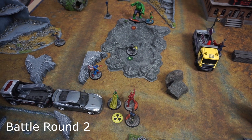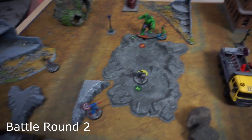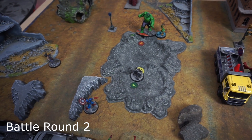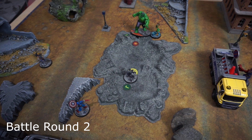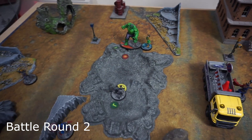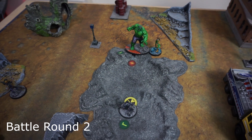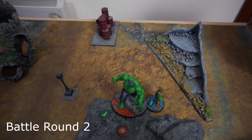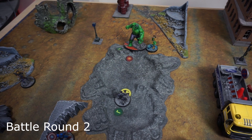Black Panther decided to get payback: spent one power to pound back in front of Hulk thanks to A Day Unlike Any Other, then spent two on Mantle of the Black Panther to re-roll failed attack dice, then did a Kinetic Burst putting in extra power for an extra attack die. He rolled horribly including the re-roll. Hulk took one damage and was pushed back small onto the shelter. Six power spent for one damage.